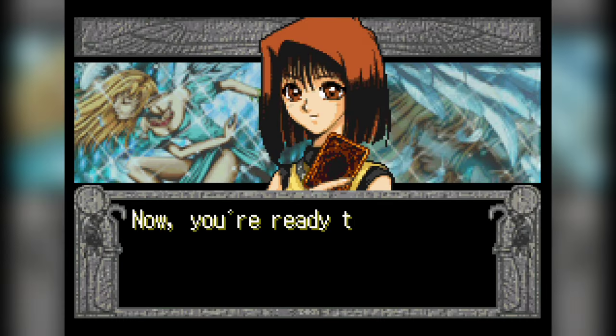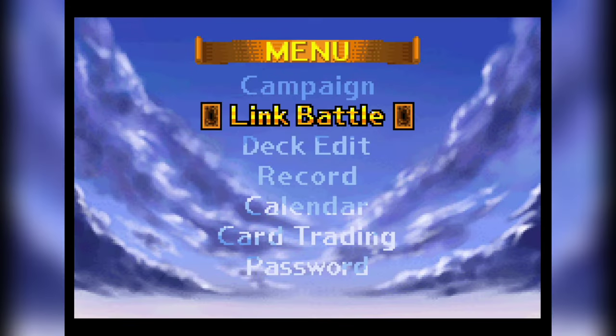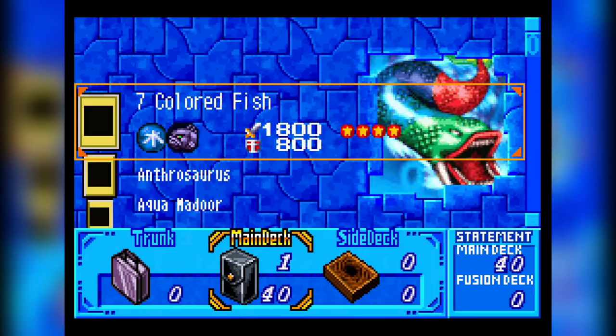The only thing that I don't want to pick is the Exodia starter deck. That's the only one I don't want to get, because it's probably the worst by far. I think black is a safe choice. So let's go ahead and look at our deck list here and see what we're working with.